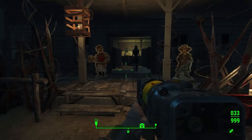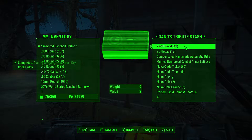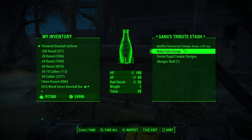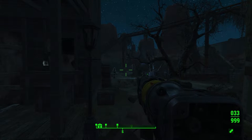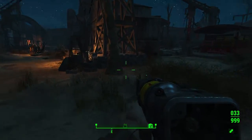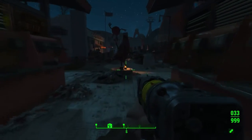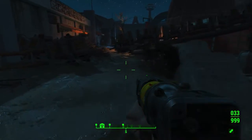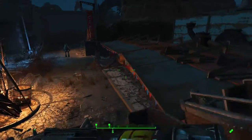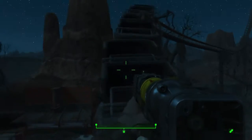Oh here we go — this is where we claim our stuff. Yay, more crap to carry around with us. 'Thirsty? Head over to Doc Phosphate Saloon in Dry Rock Gulch to purchase an ice-cold Nuka-Cola Wild.' I wonder if I could walk the tracks from here. Do you think we can? Is there any way we can climb up on this crap? Let's see where these tracks take us — this will be fun.